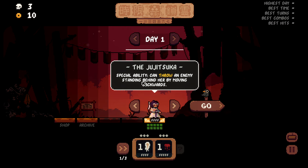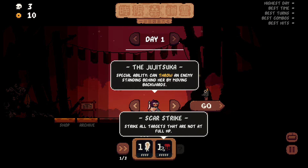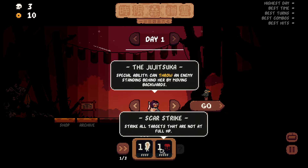Some funky stuff here. The special ability can throw an enemy standing behind her by moving backwards — I don't know what that means yet, but we're gonna find out. We have Dragon Punch, which strikes the cell directly ahead and pushes the target as far back as possible, dealing collision damage if another target is in the path. And we have Scar Strike, which strikes all targets that are not at full HP. So if we hit multiple people back, this would hit everybody that's taken damage. There are direct synergies with what we've got.